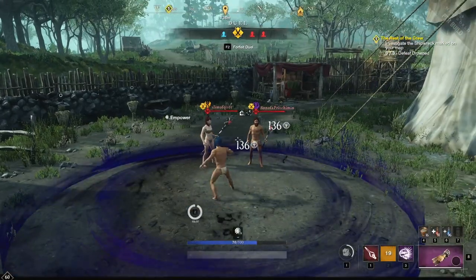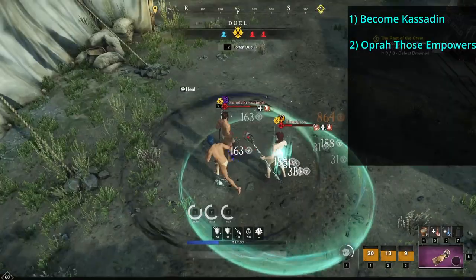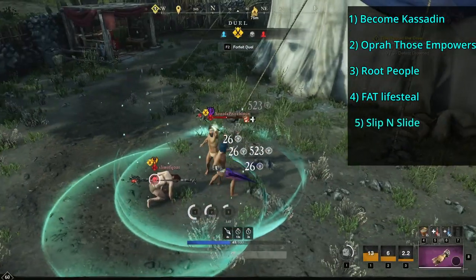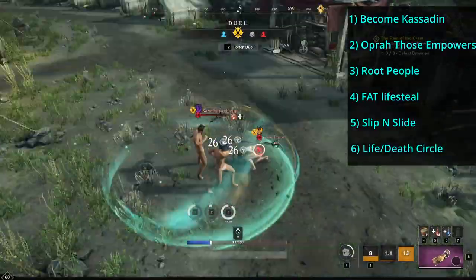That wraps up the Annihilation Tree. To recap: you gain a Voidblade that turns attacks into melee hits, you can AoE buff all allies' damage, root enemies, reach high levels of lifesteal, combine Blade with Oblivion for a 20-meter dash, and your Elite gives a circle of death and healing simultaneously. I also want to be honest — I'm sorry this video is so late. I got pretty demotivated watching the direction Amazon was driving New World, and that should never affect my content.